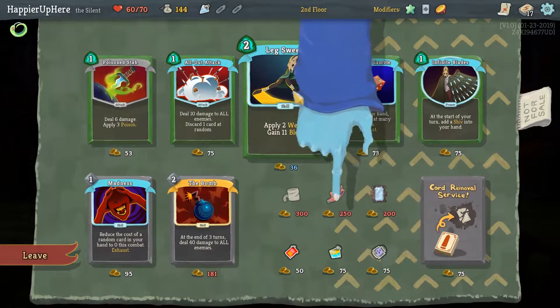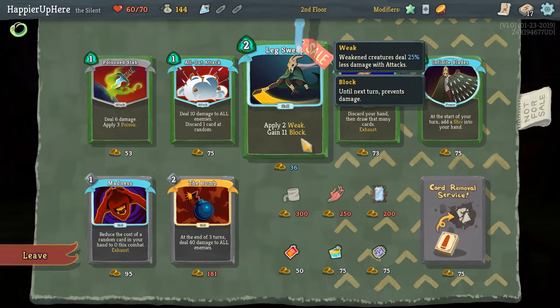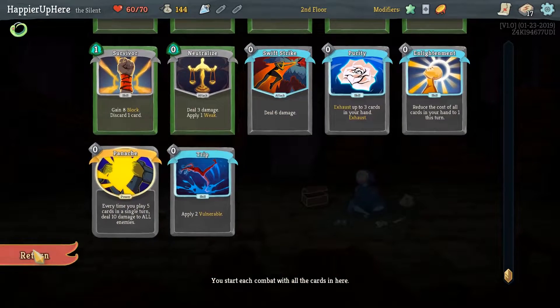Ghost in the Jar might help us perfect. Leg Sweep would be useful. I guess Enlightenment could be nice too. Infinite Blades would help with the Panache — it basically gives us an extra card to play each turn. I'm thinking maybe I'll really lean into the Panache here.